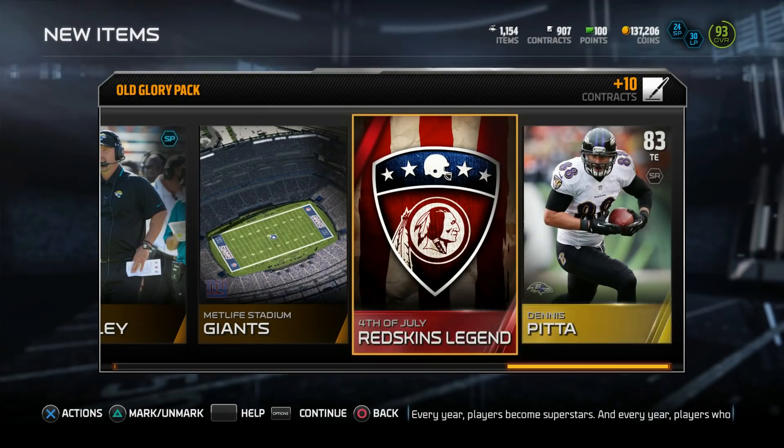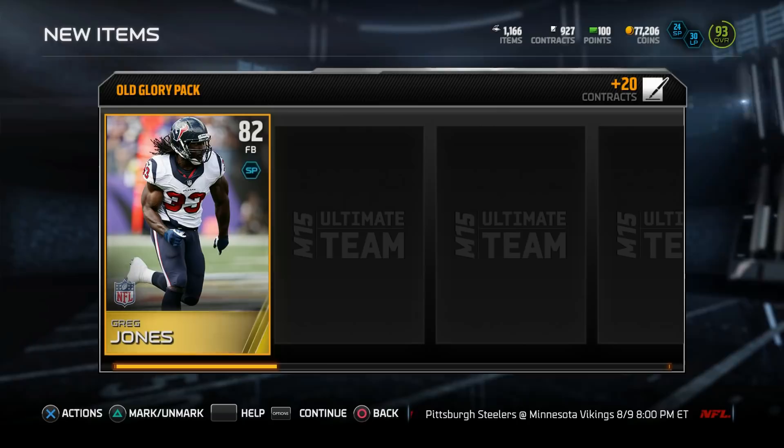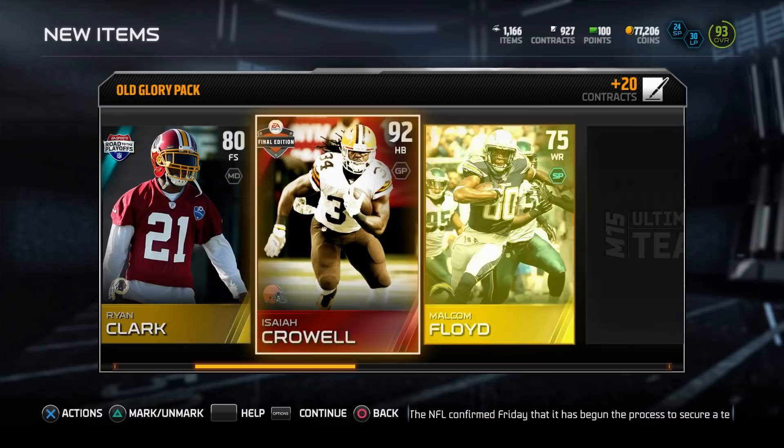What's my legendary collectible — a Redskins legend? Who's the Redskins legend gonna be? I can't imagine it's gonna be a new legend — that's just not how Madden works. I would say D'Angelo Hall but he just got a flashback, so maybe London Fletcher? I don't know, kind of reaching for air right now.